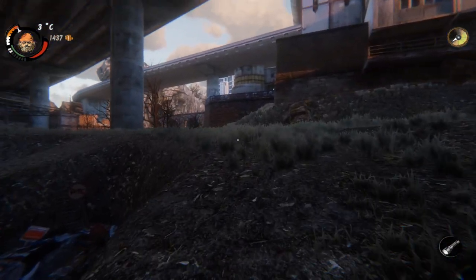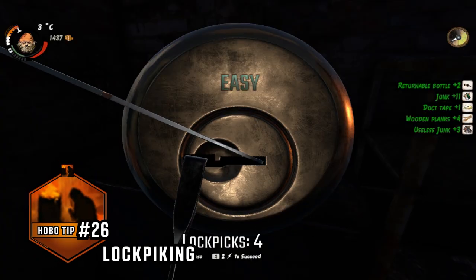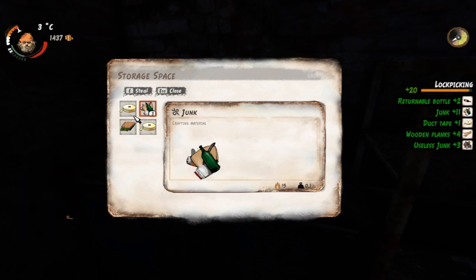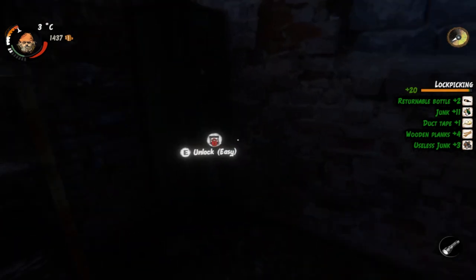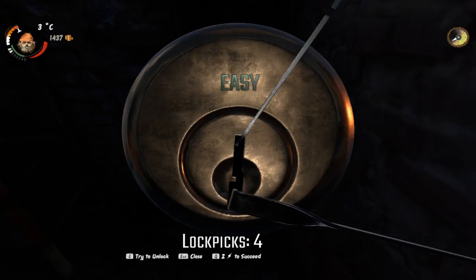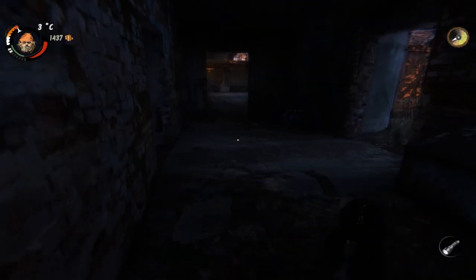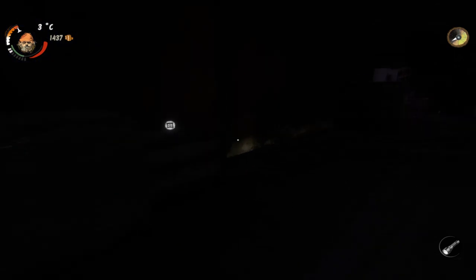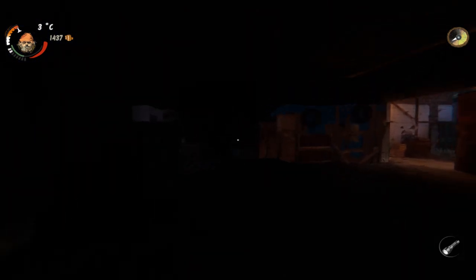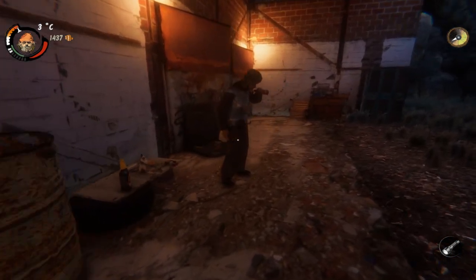It's very important to try to avoid dying and not face thugs until you have better statistics. When lockpicking, pick every lock you can — but don't steal items that aren't important. If you unlock something but don't steal, nothing bad happens and you just get lockpicking skill points, which can be very useful in the future. There's no point stealing bottles or useless junk because you will lose morale. Best thing is to lockpick everything but then not take the items.